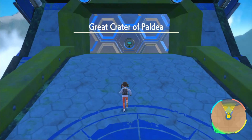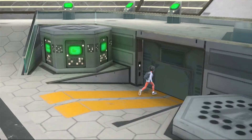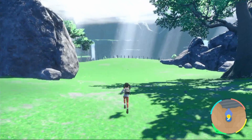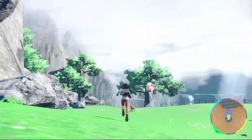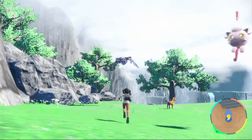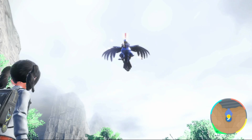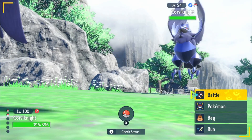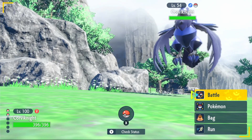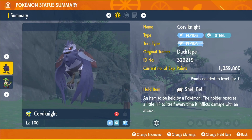To get Corviknite, head over to the Zero Gate. Once you're there, go inside — we're not going on the teleporter pad, just go to the right and jump off. Go forward and you can find Corviknite anywhere around here. Look around for a flying steel bird, hold your left trigger to aim, throw a Pokéball, and make sure it's a flying tera type so you don't have to spend 50 shards later on.